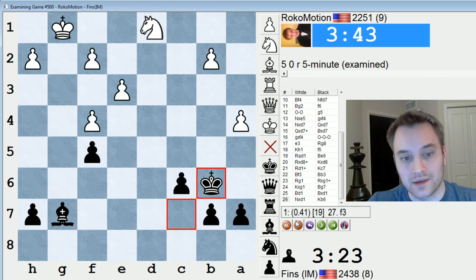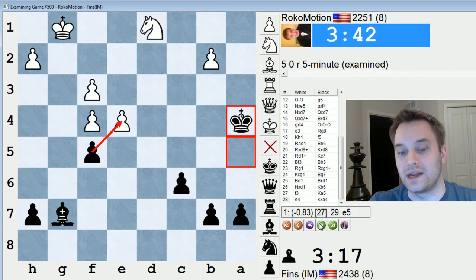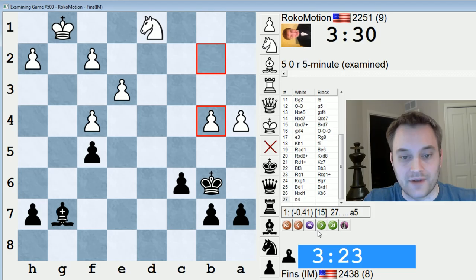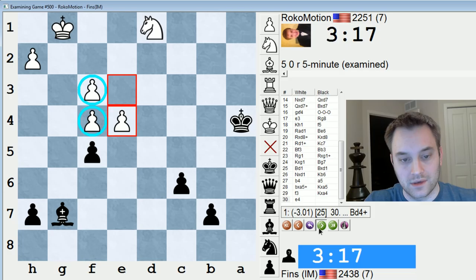Maybe white should play f3 and then e4 straight away and try to activate those pawns. Although even still, I think I would not take that pawn — it's important not to take, because if I take, I give white two connected pawns and suddenly the evaluation swings in white's favor. So if I just do as I did in the game, where when white plays f3, I take here, they play e4, and just ignore it — there's no way that white can unlock the potential of those f pawns. That's important.